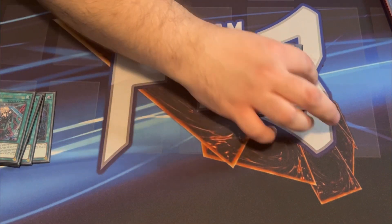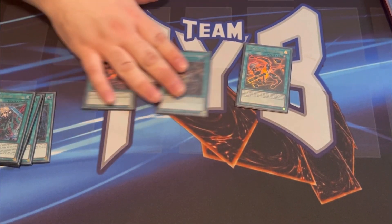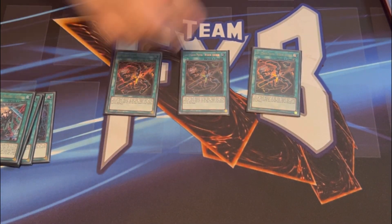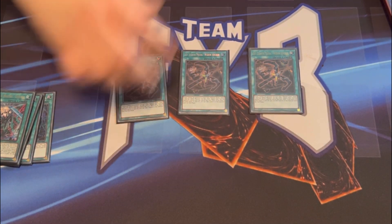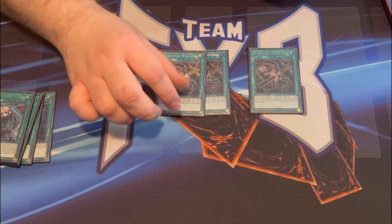Then we have three copies of Widow Anchor — effect negation and monster stealing for the deck. It's one of your main ways of helping build board presence and going for bigger plays.